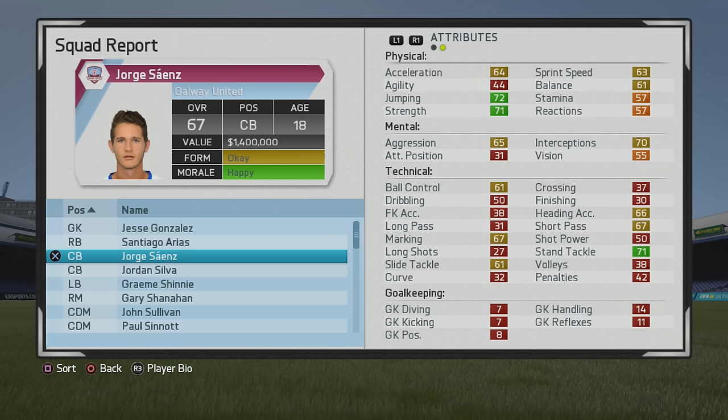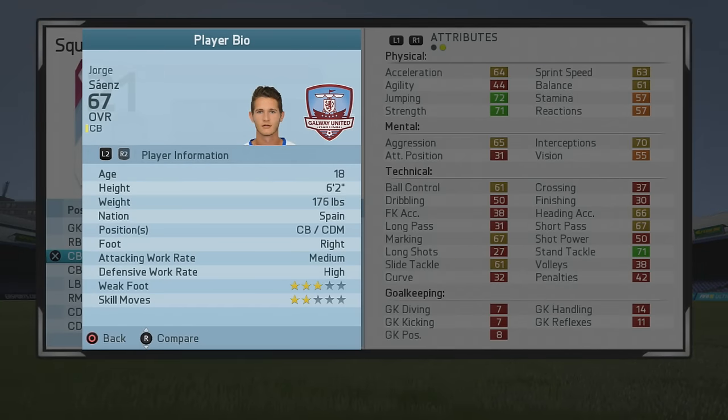The 18-year-old center back starts at 67 overall — another player with some solid base stats, especially physically. His pace isn't too bad, the agility is a bit low, but the jumping and strength are decent. You can see solid interceptions for a 67 overall player, and solid tactically as well.